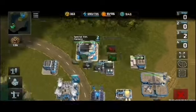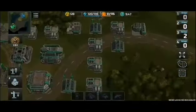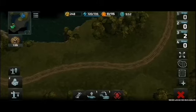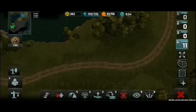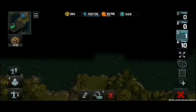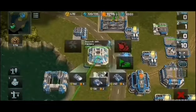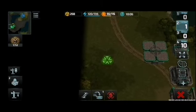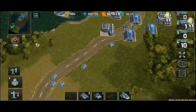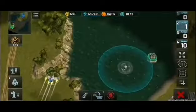Ready for orders, sir. In control. Pilot online. Designation set. Pilot online. Orders received. Coordinates confirmed. Saved. Protects online. Destination. Checking the course. Enemy detected. All units under attack. Orders received.